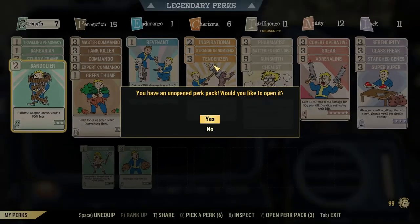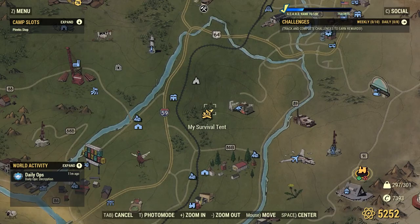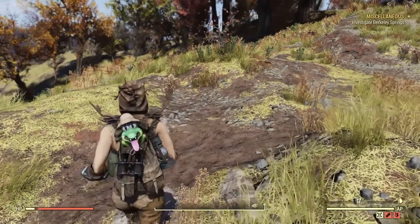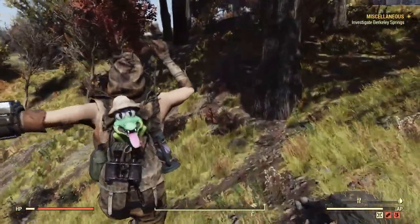A perk card I'd recommend using for this is Green Thumb. Green Thumb will yield you twice as many firecrackers, so it's a must-have and very good to have here. When you get over to these bushes, just keep going towards Route 64 and keep your eyes out — you will see the firecracker berries.